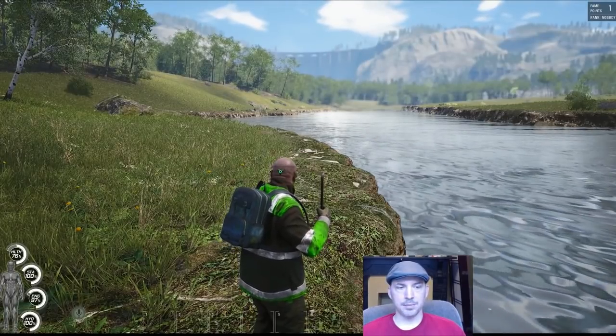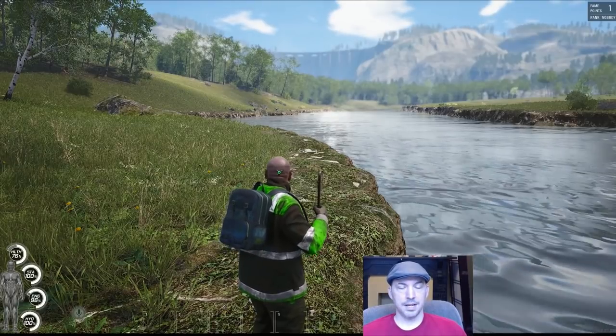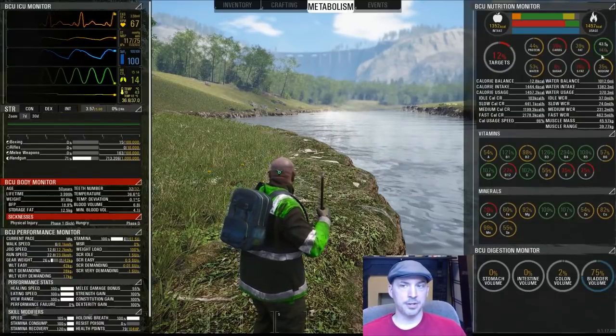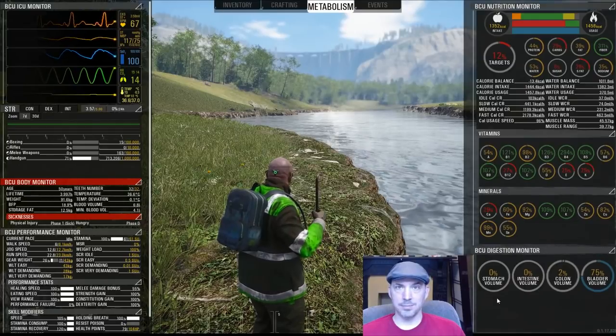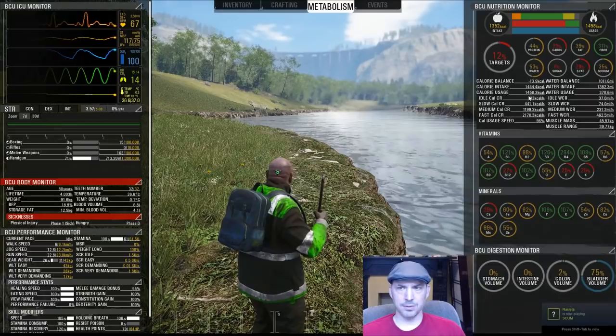If you see in the bottom left where my energy stat is down at 97%, it doesn't matter if I rest — that number is going to continue going down so long as my balance is negative. That actually does not have anything to do with the fact that my stomach is empty; it just has to do with the amount of calories I've taken in recently versus how many I've used.